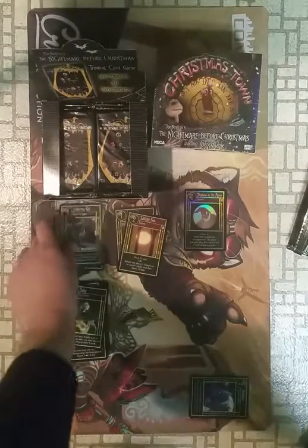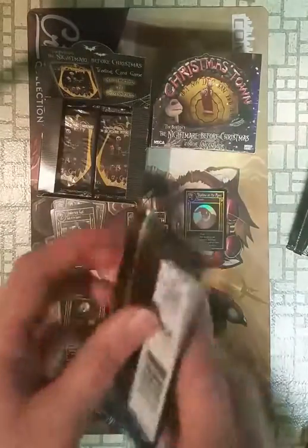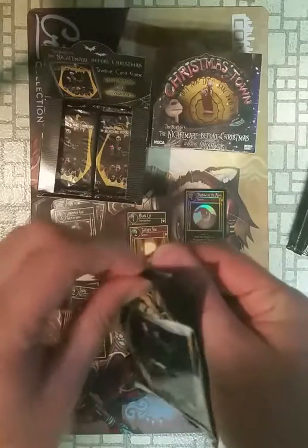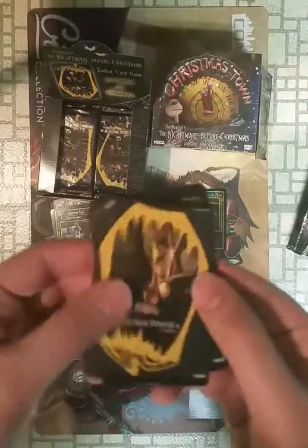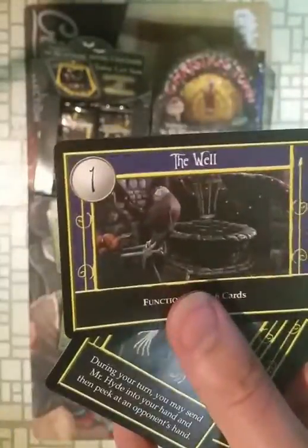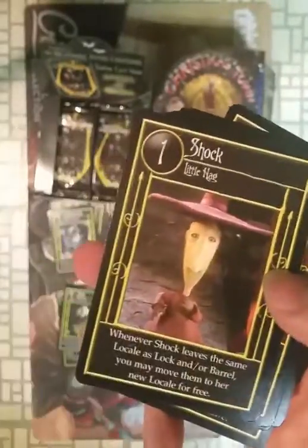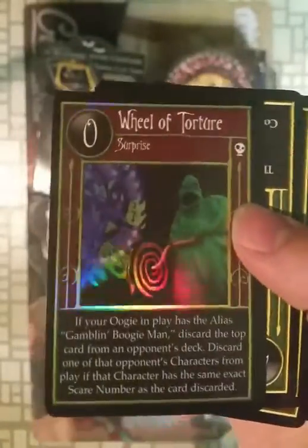Pumpkin. Pumpkin Sun. Cool. Uncommon stack there. The back has Jack Skellington — Nightmare Before Christmas — Halloween Town. Cyclops. Lock. The Well. Mr. Hyde. Shock. 'I Never Realized.' Halloween Plans. And woo — another ultra rare already! Wheel of Torture.